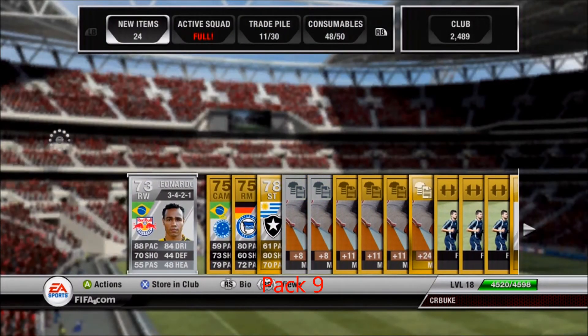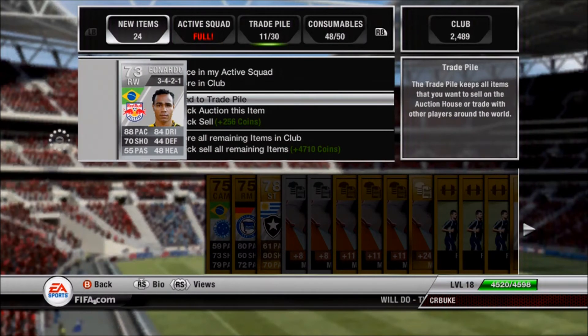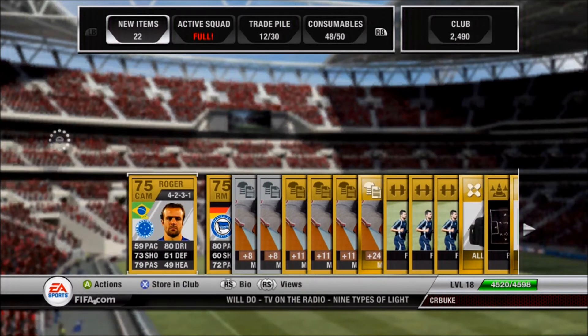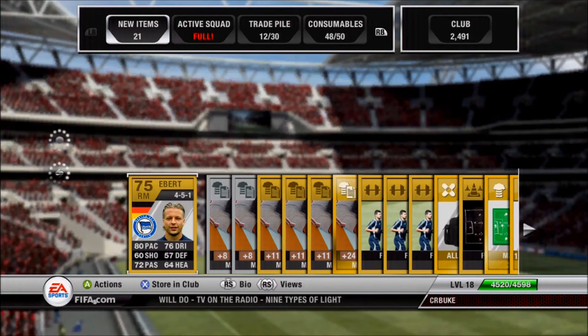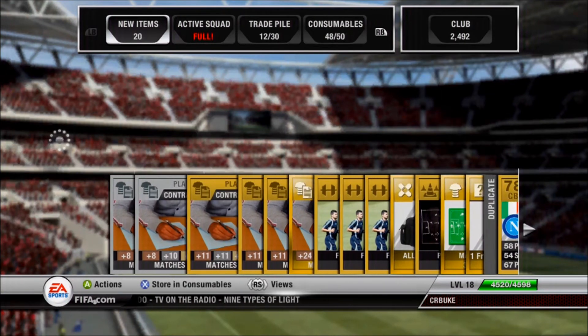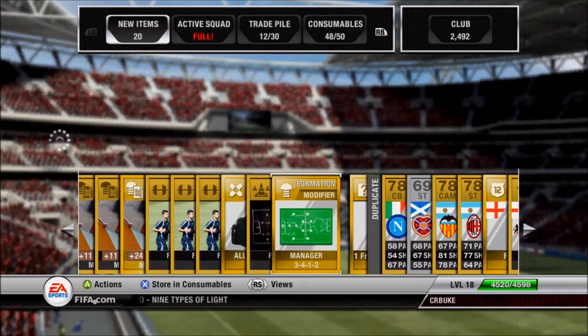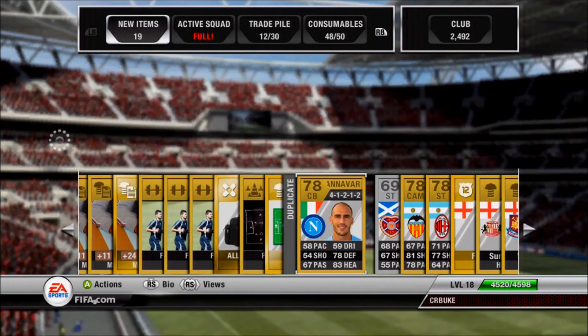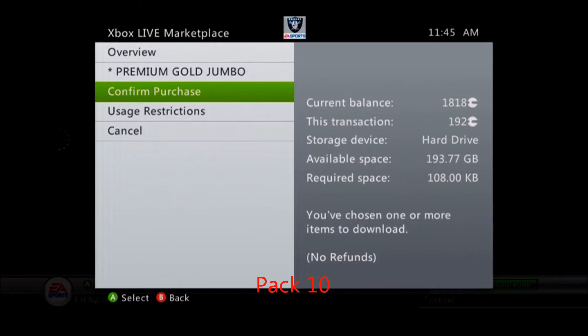Ninth pack flashed Bregu but we actually got Leonardo, a Brazilian silver player worth 15 to 20k. I didn't have him on my Brazilian silver team, so that's a good pickup even in a gold pack. Also got Roger — a five-star skiller, not rated very high, but good for a skill team and cheap to get. We also get one free gold pack, so it's a pretty decent pack. Anytime you pull a silver it's a good thing.